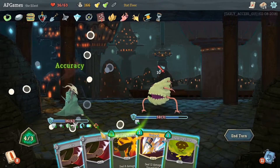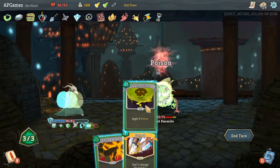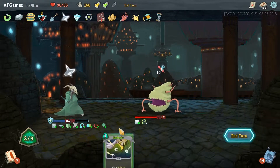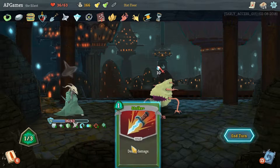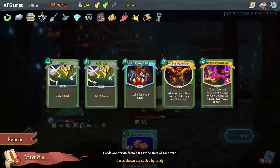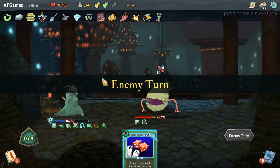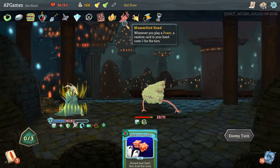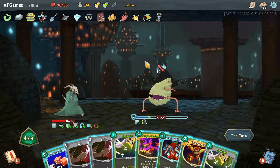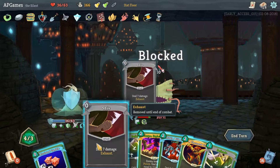Accuracy, Accuracy - all right! After Image. Accuracy - Shivs now do seven damage, fantastic, love it! Deadly Poison, Flying Knee. Unload - we'll draw another card from the top. Defend, Strike, draw another card from the top. Is there anything in here that costs zero? Nah. We'll keep Gamble. This Mummified Hand is probably the one that actually makes the deck - just allowing us to reduce the cost of a lot of different cards.